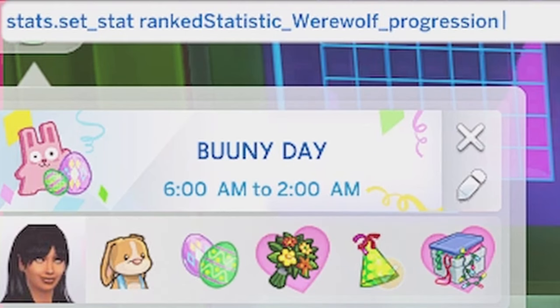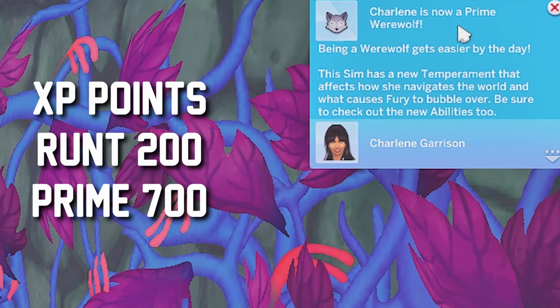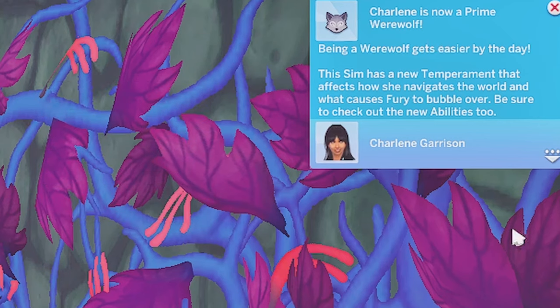The first one we're going to do is 700 points for Prime werewolf, as you can see on the screen. A run is going to be 200 points if you want to start from the beginning. There you go — you are a Prime werewolf.